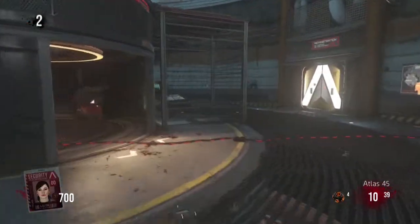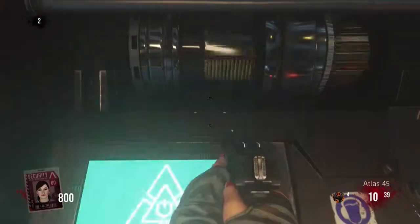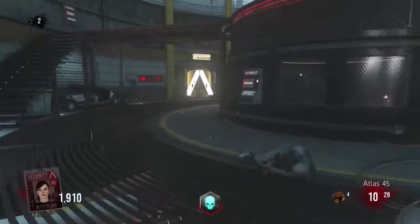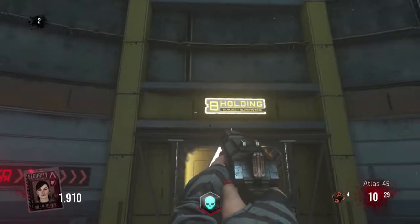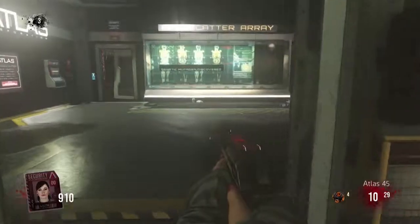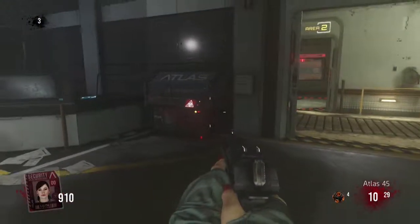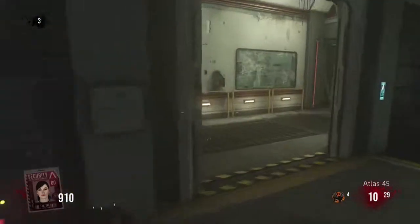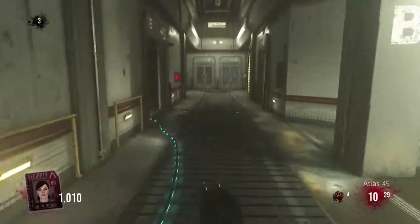It's right dead center in the middle of the map. The next location is in the holding cells — you're going to go in and take your immediate left, and it's going to be right on the wall there. That's the second location. Now, all of these move just like the regular mystery box in the zombies we know and love, so that's why there are multiple locations.